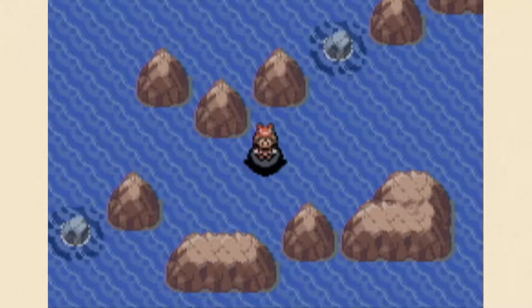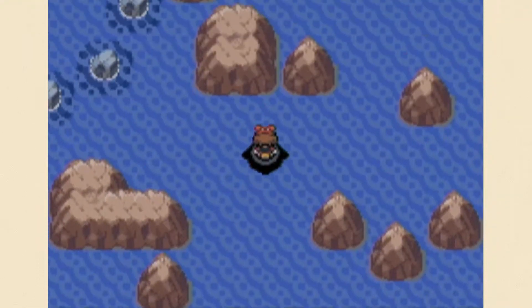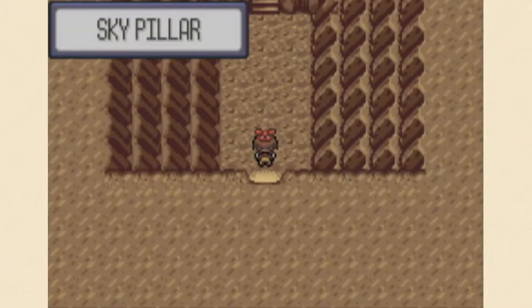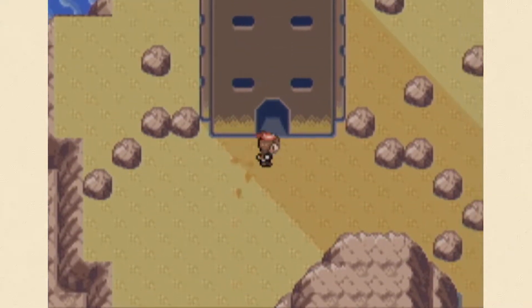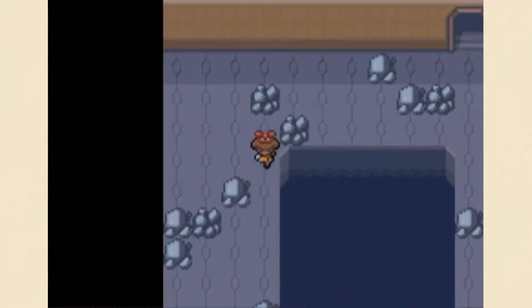Hey everyone, I'm Nick and welcome back to the final episode of Pokemon Sapphire extra episodes. Today's last episode takes on the final area we have yet to tackle in the game. We kind of have to go up this little path, and yes, this little place is called the Sky Pillar. There is one mandatory key item you'll see in just a little bit.